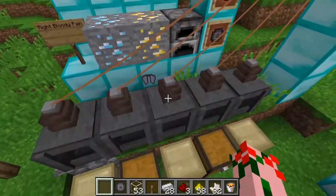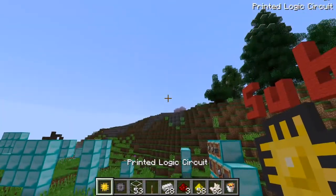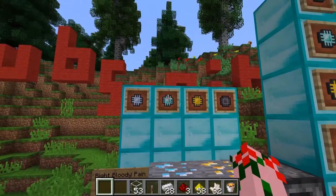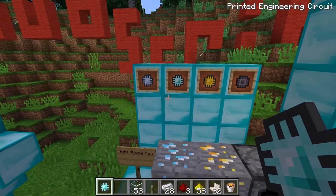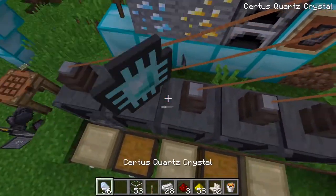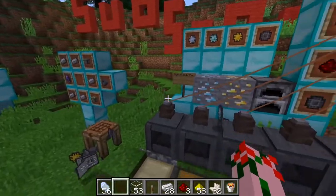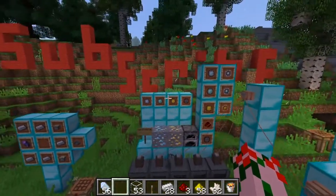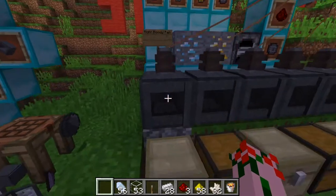The next one requires gold — you throw the gold in and you'll get yourself a printed gold logistic press. The next one requires diamond. The printed engineering circuit is a little expensive as it requires one diamond every time — not diamond ore, but diamonds. Same with the gold one, it requires gold not gold ore. You throw a diamond into the material slot and it will start printing.